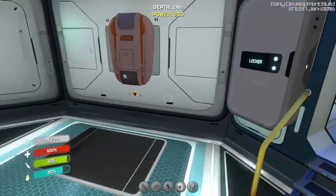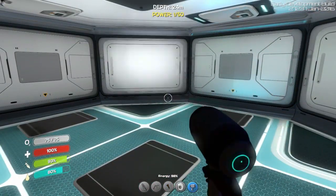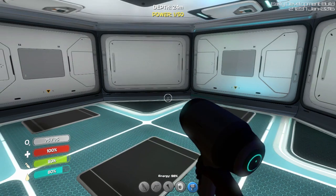I also made a base with the fabricator and stuff, I made a base builder, and I made a flashlight. Oh, you can turn it on and off - that's nice.